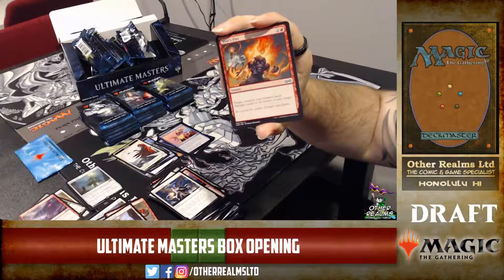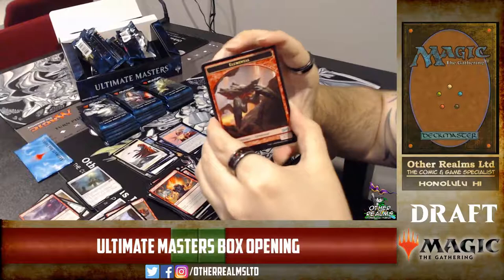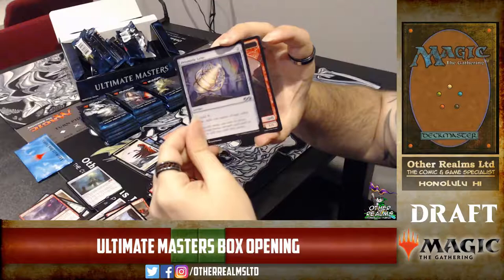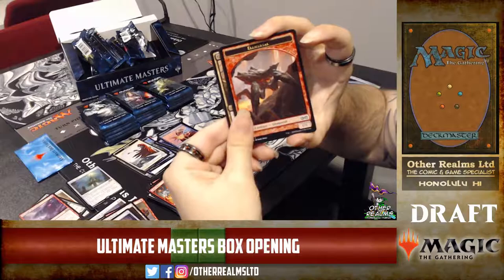Soulfire Grand Master — the creature deals damage equal to its power to any target at instant speed for three mana. Quite strong. One-one red elementals — is Young Pyromancer in this set? No, the Molten Birth is the card that makes those. Prismatic Lens — nice art.